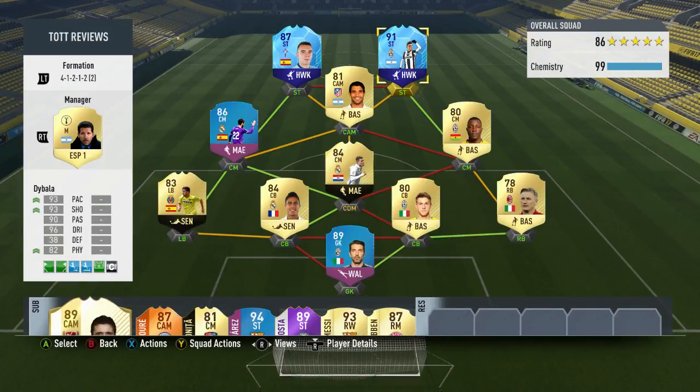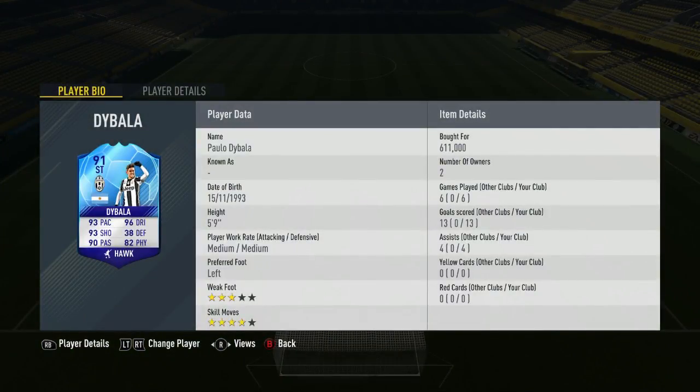Hi guys, DogFog here and welcome back to another FIFA 17 player review. Today we're going to be reviewing the 91 rated Team of the Group Stage player Dybala. He cost me 611k and in the 6 games that I played with him he got me 13 goals and 4 assists. He has a medium, medium work rate along with a 3 star weak foot and 4 star skill moves. So let's now get into his in-game stats and highlights.